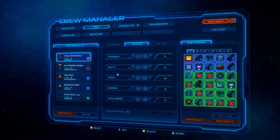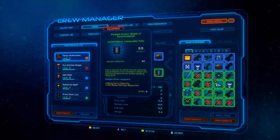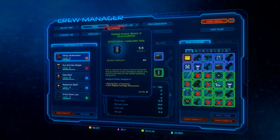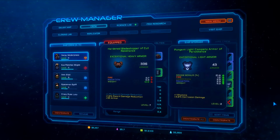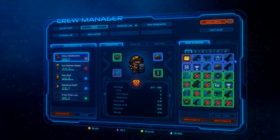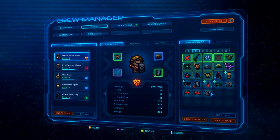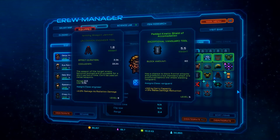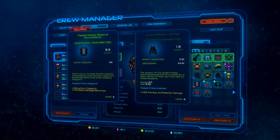The cool thing here is you can change out their abilities at any time by switching out one of these items. This is a Vanguard item as noticed by the icon here. And if I remove that and switch it out by right-clicking, it changes him to an Engineer, which is great — but in this case I don't want to do that.